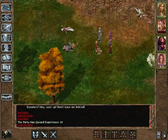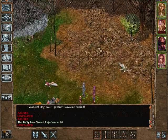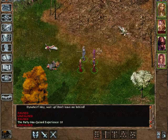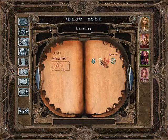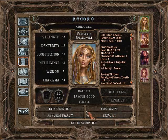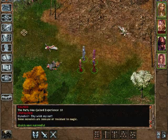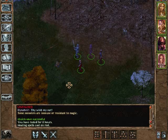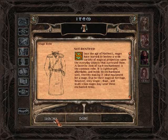We also collected three bandit scalps — that's going to be 150 gold for the Flaming Fist Commander. Let's prepare an Identify spell and go ahead and rest. Let's quicksave before we rest, as we should. And now we rest. It's now night time, but let's identify this mage robe.